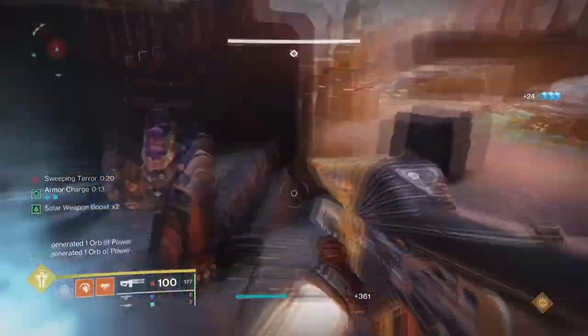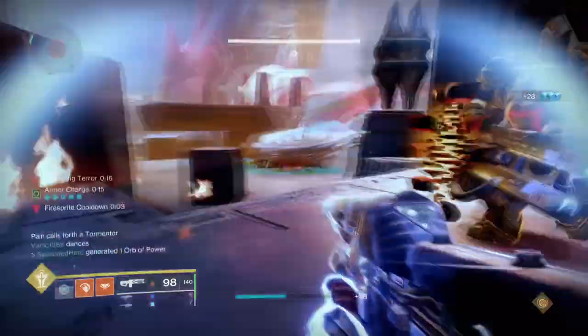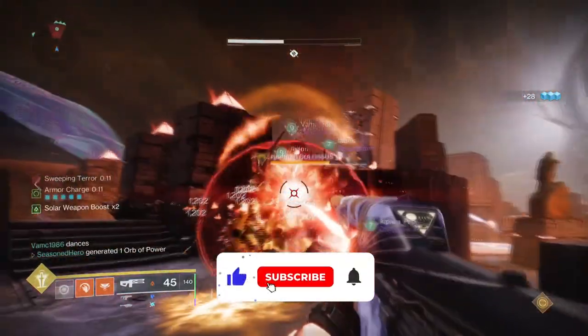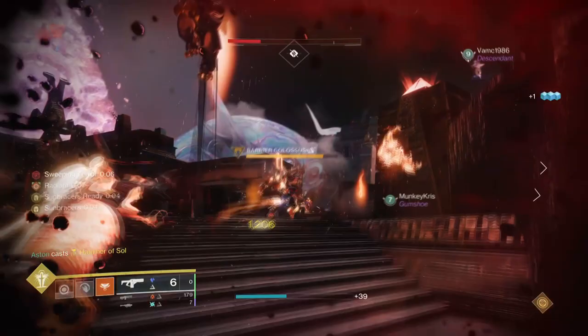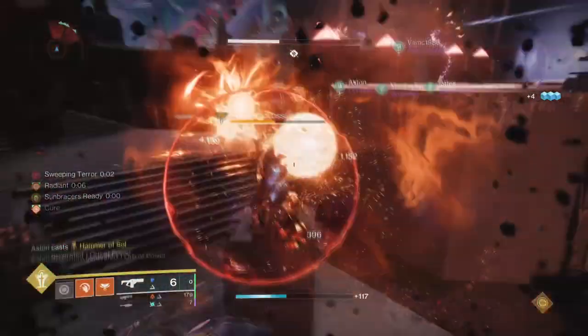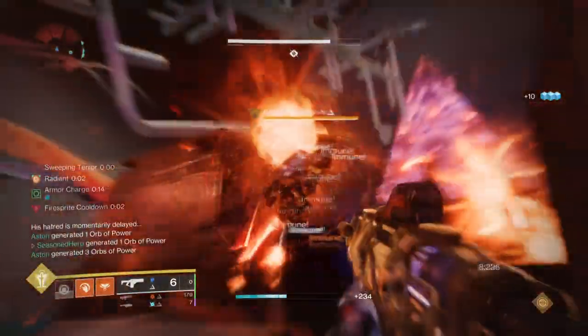Hello everyone and welcome back. Today's build is looking at the newly updated Sunbracers exotic that has been highly spoken about within the newly updated mod system. Like a lot of things, Sunbracers have always been good at the craft with or without the given mod applied to it to further enhance its strength. Now that we've received some new mods, fragments and weapons, the following exotic will take Scorch and Ignition's Burn to a whole new level.